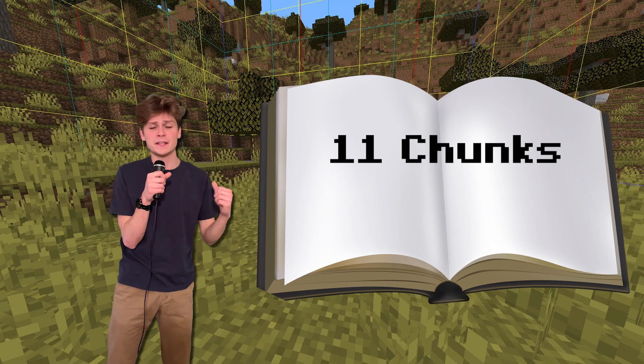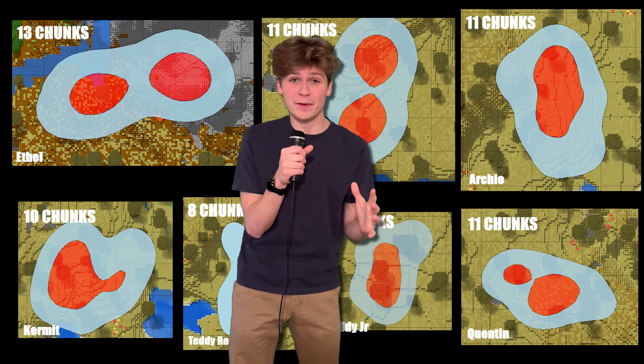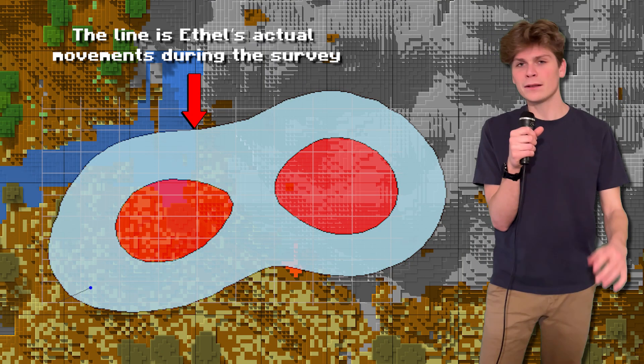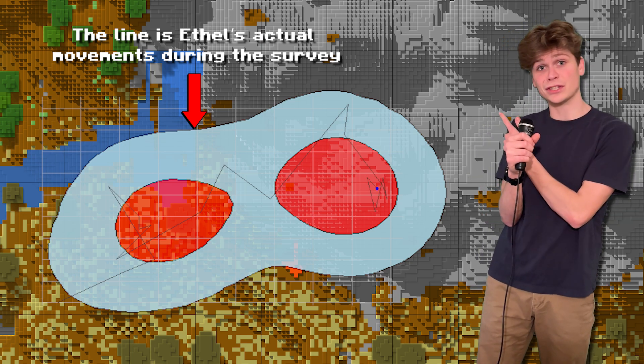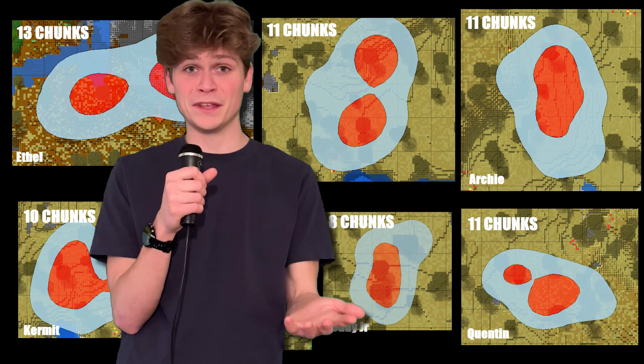That result alone is awesome. If you're an armadillo land manager, you gotta know how much space they need for their home range, and this 11-chunk estimate is perfect for knowing how big of a patch the armadillo needs to survive. Besides that, we are seeing some variation in home range size. Take a look at our friend Ethel — she had the biggest home range at 13 chunks, and if we look at the map, she did not stay within the savannah. She was all over those stony peaks, and there's no vegetation in stony peaks. None. So now we're thinking: why does Ethel have the biggest home range? Could it be the vegetation?